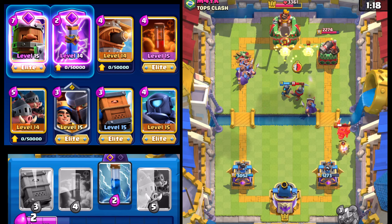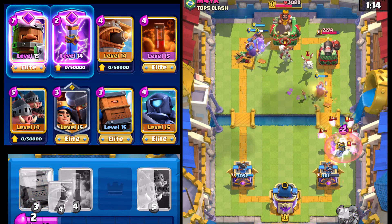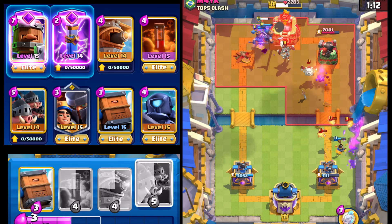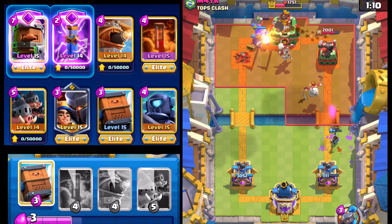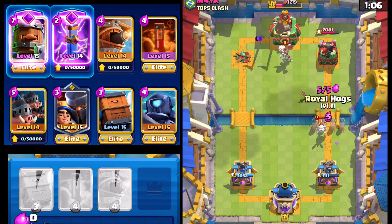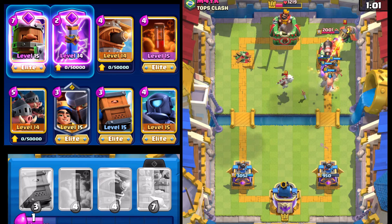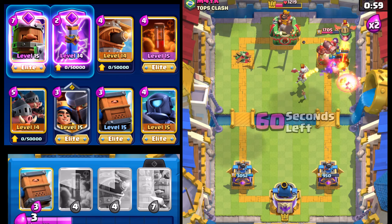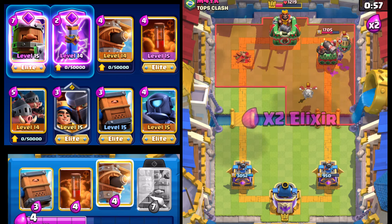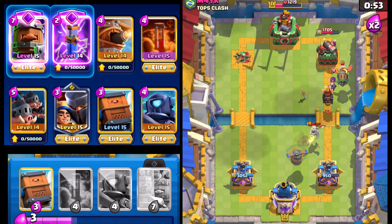We're going to go with Mini PEKKA right there for the Knight, and then we're going to Zap all of this — essentially just allow our Little Prince to one-shot everything. And we're going to go with Royal Hogs. If it doesn't get down in time, we're going to take a shot, which we do. That left side, or I guess now just the King Tower, is down quite a bit. So we're going to go with the Flying Machine right here — we just need one more push and we should be okay.